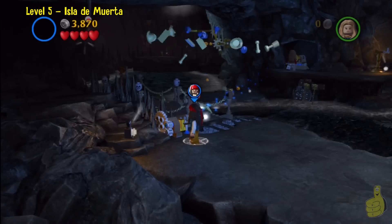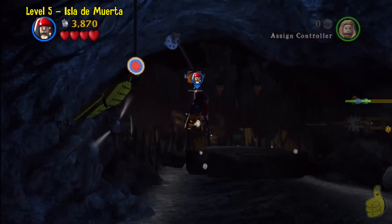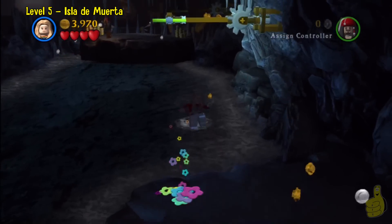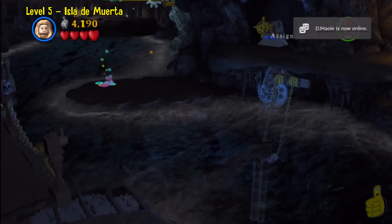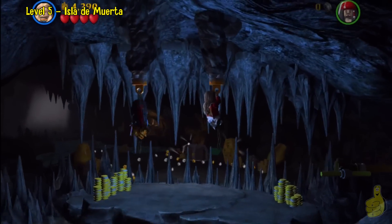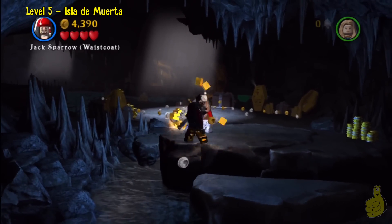As you can see, we grabbed the wheel and moved it to where the arrow indicated. Once we gave it a quick spin, it twisted around and allowed Jack Sparrow to cross — well, it just moved a bridge so we could climb across. Then we'll go ahead and switch to Elizabeth. What's up, DJ Howley, the co-owner of Urgent Fury as well as community manager of Soft Studios.